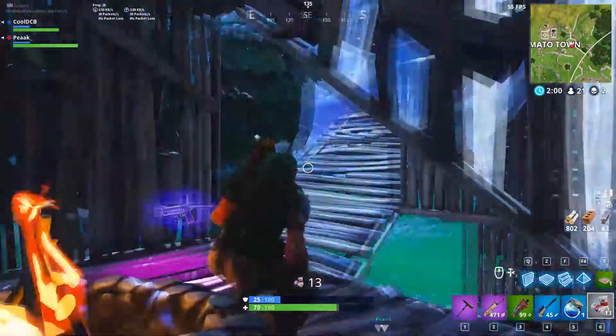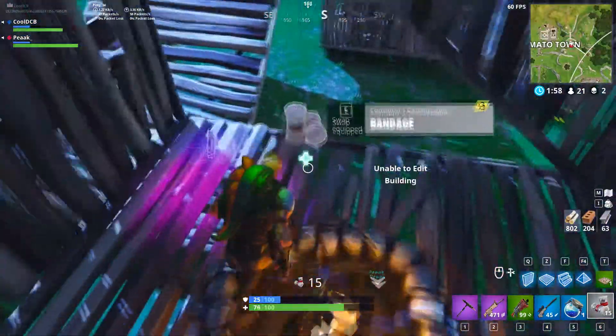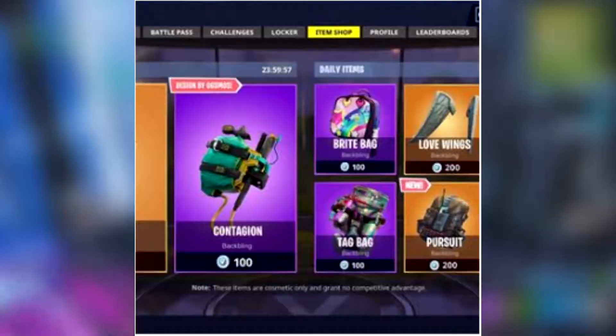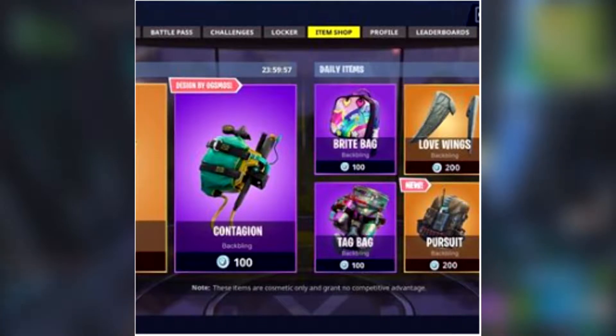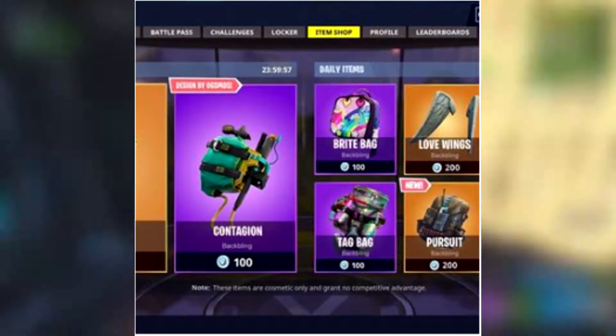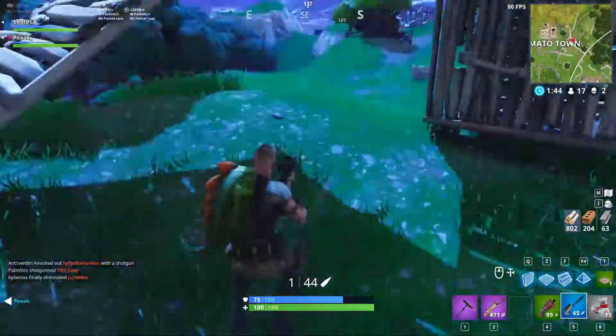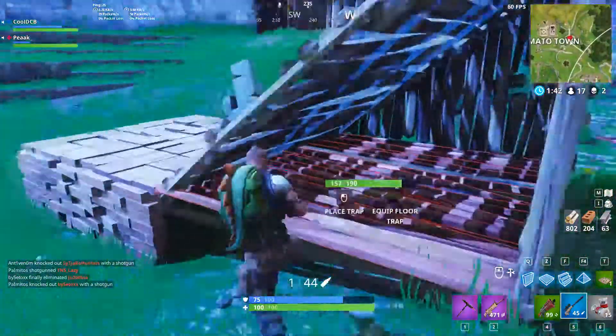There's also a concept for a day in the item shop where you can buy back blings on their own — so maybe you could buy the tag bag from the spray painter skin, or the love wings if you just want the love wings and not the skin. Wouldn't that be really cool?